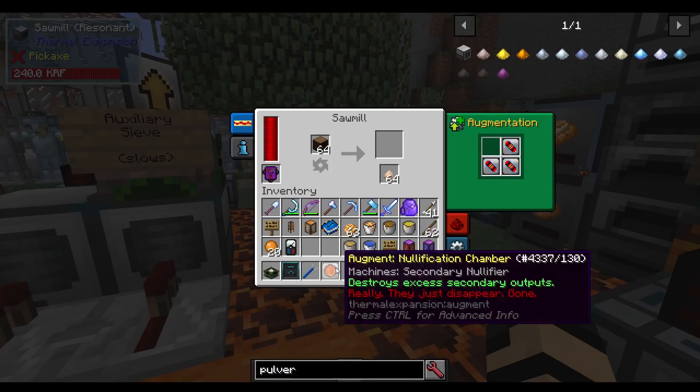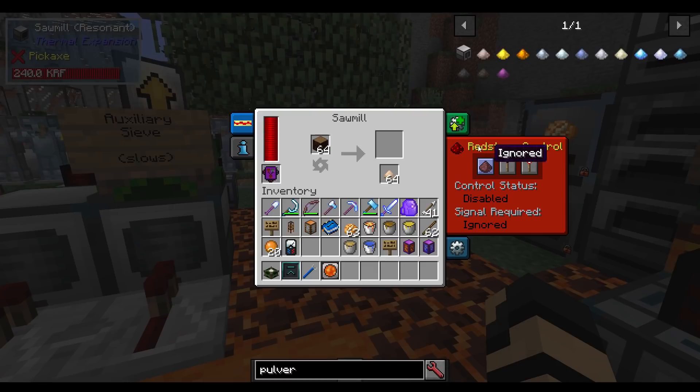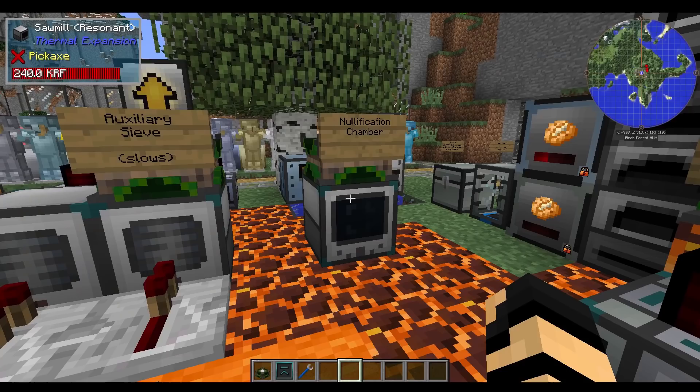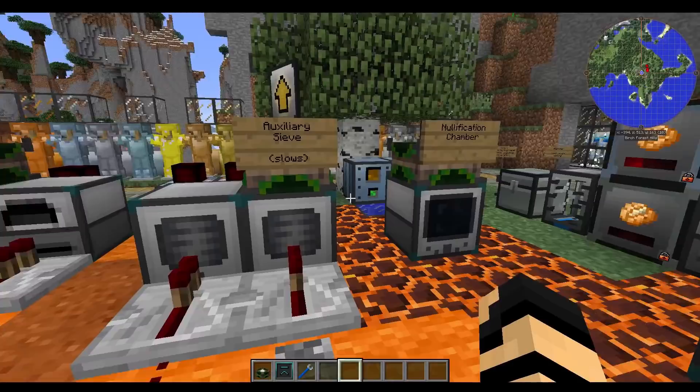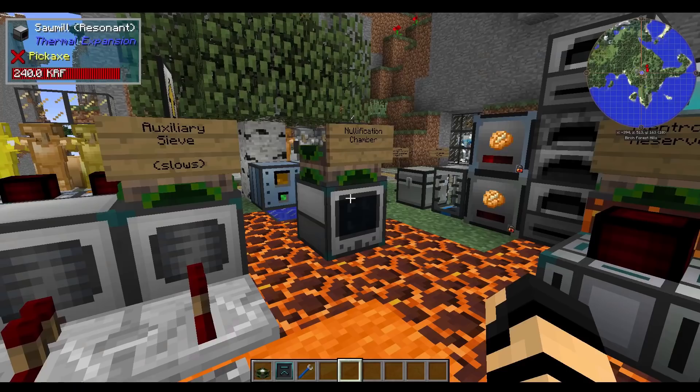You notice I have 64 sawdust. If I make more, it can't because there's no space in here. It's currently enabled and running. If I put this augment in, it will eliminate any excess versions and it will just constantly keep making more until its space is run out or you have it piped out. It will destroy excess stuff so you can constantly keep making more, but you will still have at least one output type sitting in there which you can always pipe out.